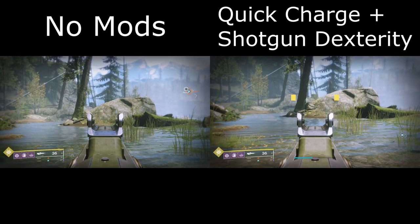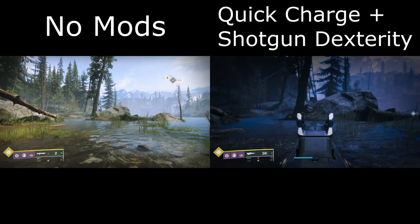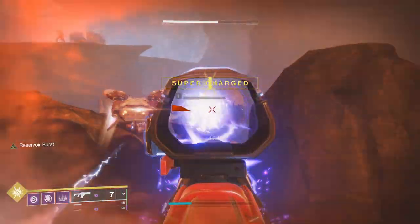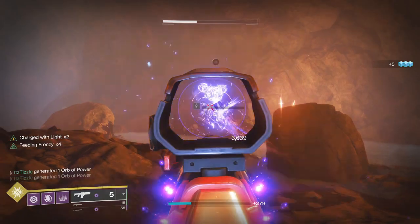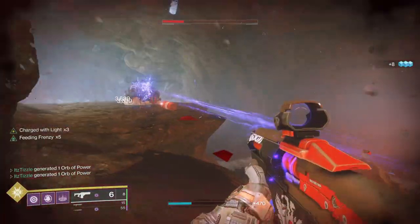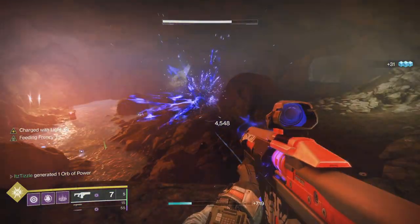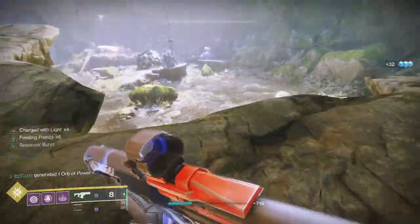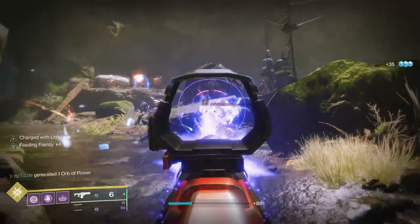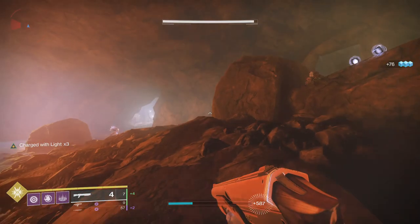Back to the main perk: defeating multiple combatants with shotguns or fusion rifles consistently took 2 kills to proc in my testing. This mod is super strong if you are running something like a Reservoir Burst Fusion Rifle or even Tractor Cannon, as it is very easy to get 2 kills with those weapons. However, this mod does cost 5 energy, but either way it is quite strong.